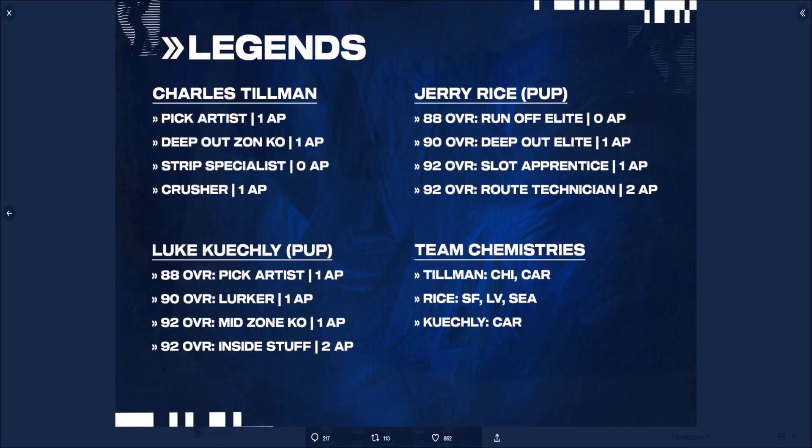If you guys were curious about all the abilities you get: Charles Tillman gets Pick Artist for 1 AP, Deep Out Zone KO for 1 AP, Strip Specialist for free, and Crusher for 1 AP. Jerry Rice has Runoff Elite for 0 AP, Deep Out for 1, Slot Apprentice for 1, and Route Tech for 2. Keekly has Pick Artist, Lurker, and Mid Zone KO all for 1 AP, and Inside Stuff for 2 AP. There are also the team cams.